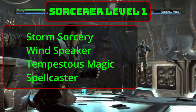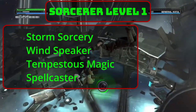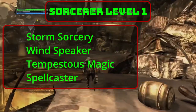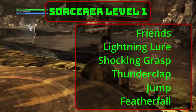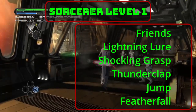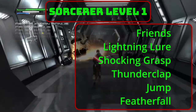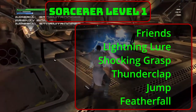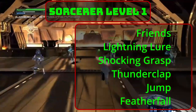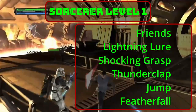Level 1 Sorcerers receive a Sorcerous Origin. Storm Sorcery unleashes the raw power of Elemental Air. Wind Speaker gives you Primordial as a language proficiency. Tempestuous Magic lets you, as a bonus action, grant yourself a flying speed of 10 feet before or after you cast a spell of 1st level or higher. You're also a spellcaster. The cantrip Friends lets you mind-trick weaker wills — for one minute, you have advantage on all Charisma checks directed at one creature. After the spell ends, they will realize you played with their minds. Lightning Lure lets you lash out with lightning and grab an enemy within 15 feet; on a failed Strength save, they are pulled 10 feet towards you, and if they get within 5 feet, they take 1d8 lightning damage — eventually upgraded to 4d8.